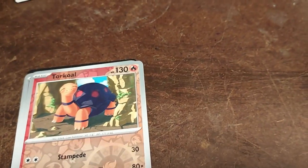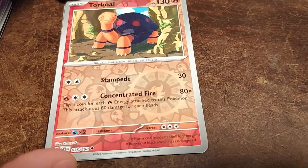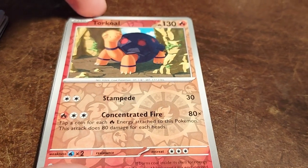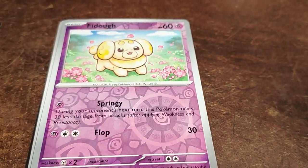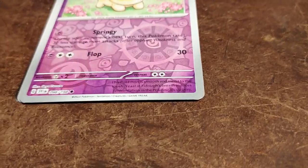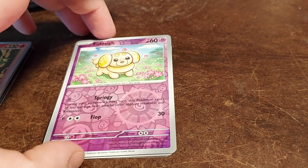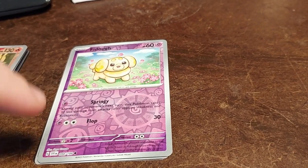Right — is that what they're going for, Florges? Or like 'forages'? Anyway, another uncommon. And this is — Floette is what it's called I think — this is stage two, a third evolution of Flabébé. Nice — a Torkoal reverse holo! Not bad for sure. That's another Gen 3. We technically have a duplicate but — oh my goodness, I shouldn't have lifted this up because we definitely have something much better underneath this Fidough.